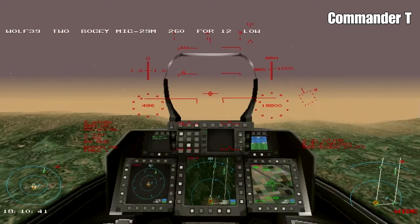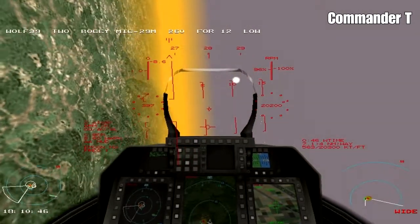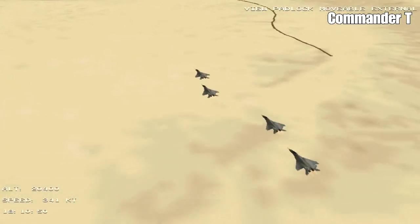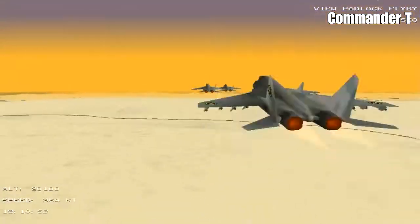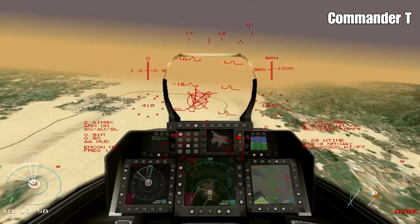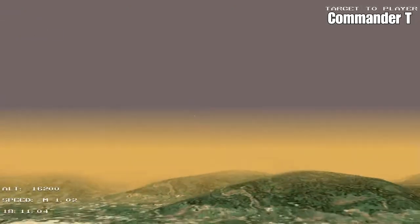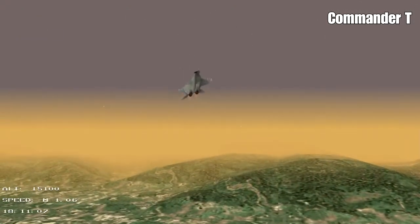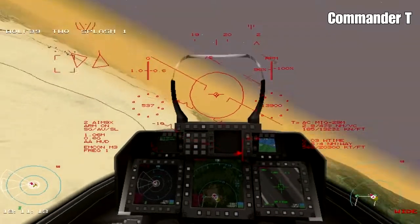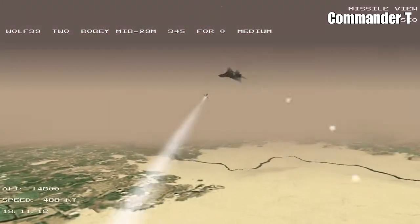I'm going to swing about and tell my wingman to engage - to get them while they're slow and low. There they are. They're an older plane but they're still pretty dangerous. He's got a missile away. I'm just going to tell these planes and get anything that's missed. One's been hit, another one's been hit, and there's a missile - I'm going to bank away and launch flares. Now it's my turn. We've got a lock with our infrared missile - missile away. And boom, we've got it!